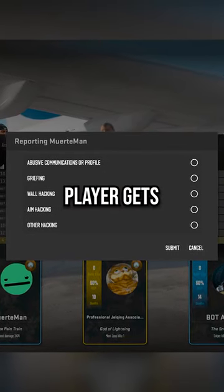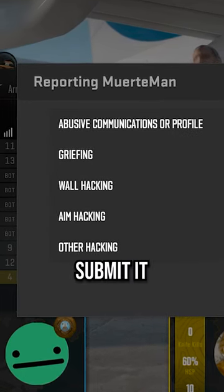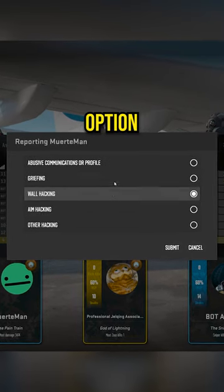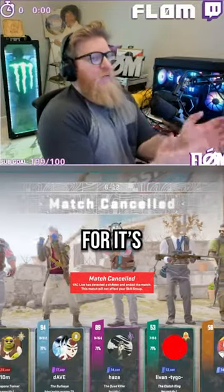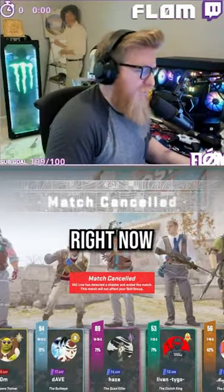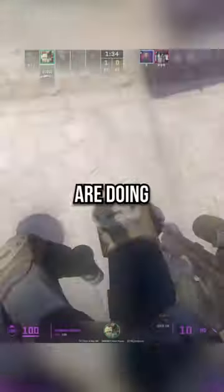And typically, when a player gets triggered by someone else cheating and reports them, safe to say you would just select every option and submit it. But not choosing a specific option, or what the best one would be, basically clogs up this info, making it way harder for its potential development. That's why it's like this right now. So make sure if you are reporting someone, choose the best option that fits what they are doing.